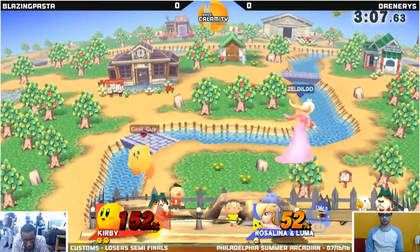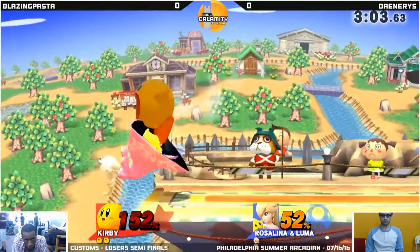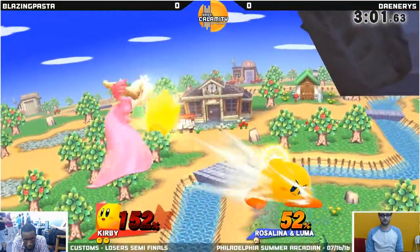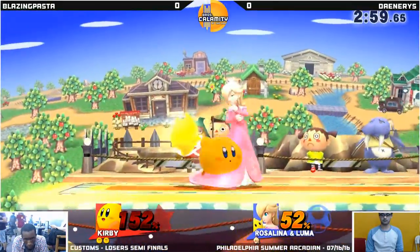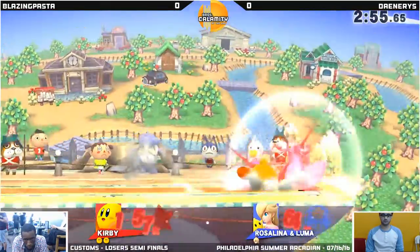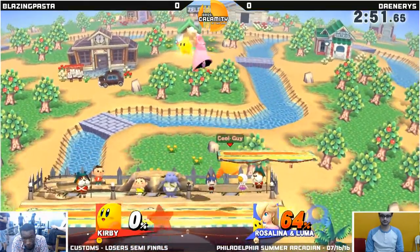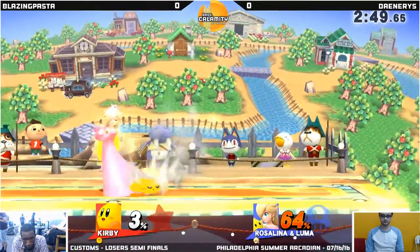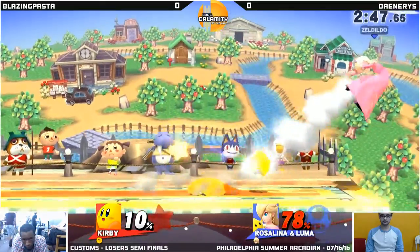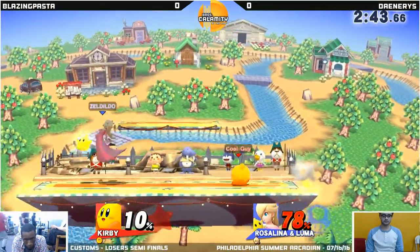We're going to see Pasta trying to hang on to this stock while Daenerys tries to take it. There it is. Is that the fair with a hitbox? Because Rosalina does have that as a custom — I think it was just default. Luma got it, taking out all that rage. Are we going to see Pasta charge that hammer again? Please. The platform saves Luma again — that was the second time this match.